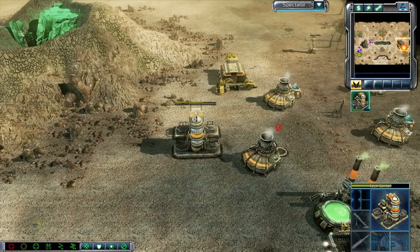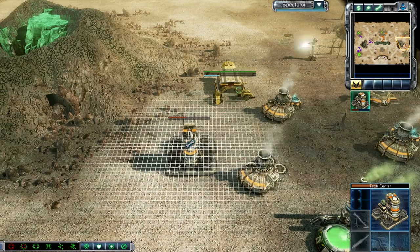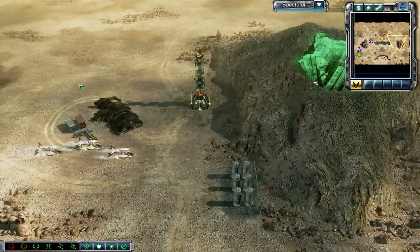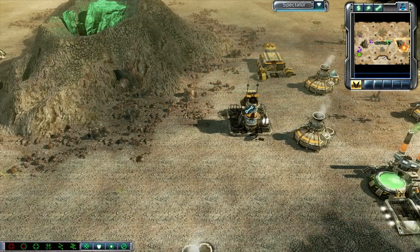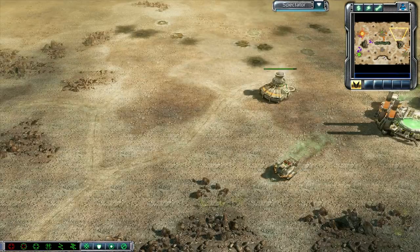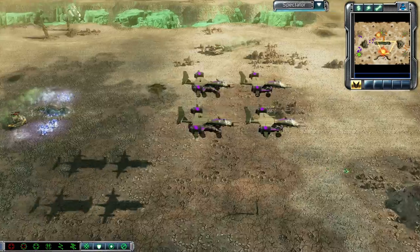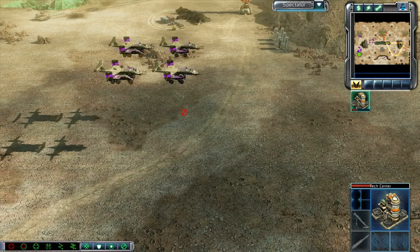We do have the Sniper team active once again — if he can take out this Tech Center, that will be a pretty big deal for Gothic, and also that MCV. But the Sniper team does go down — outposts cannot detect stealth. We do have an Orca Strikeforce attacking the Tech Center. This Tech Center is so close to going down. I don't know if that would make a big difference because no airfield and no War Factory. Steve Nash hasn't had a War Factory in a little while — he called in reinforcements using this support power. And it looks like Gothic is going to be taking down that Tech Center if he can help it.